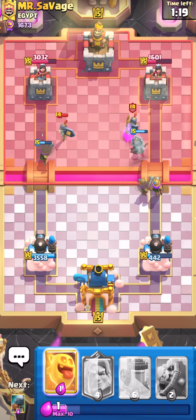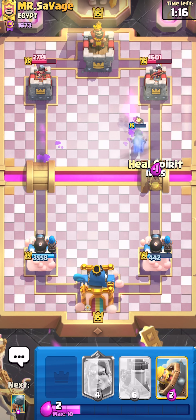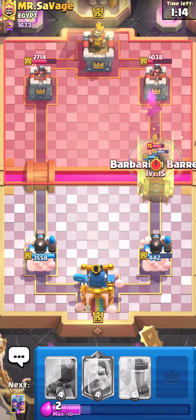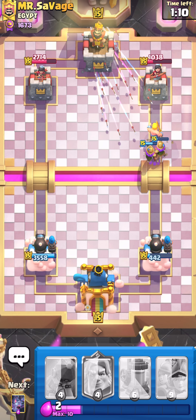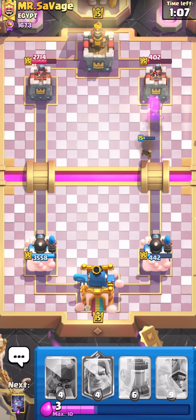I put out my bandage so early because I was trying to bait out barbarians potentially. There are no barbarians. His spirit will help these musketeers get through this valkyrie, and we got a barbarian to tank for my musketeer.